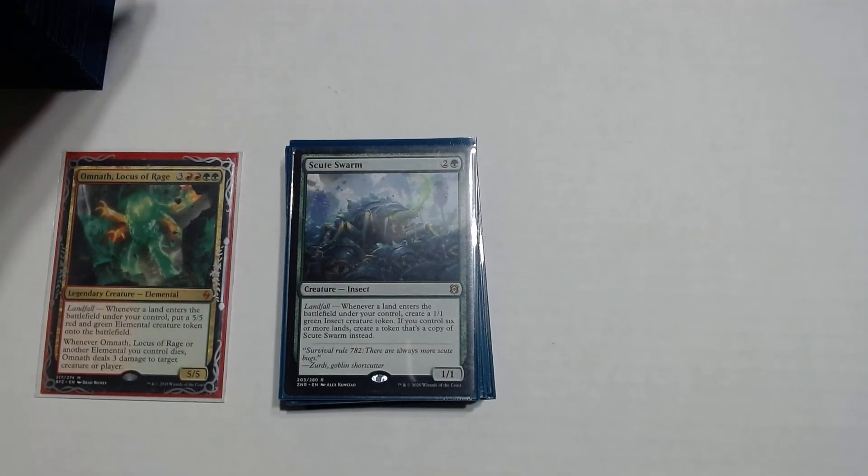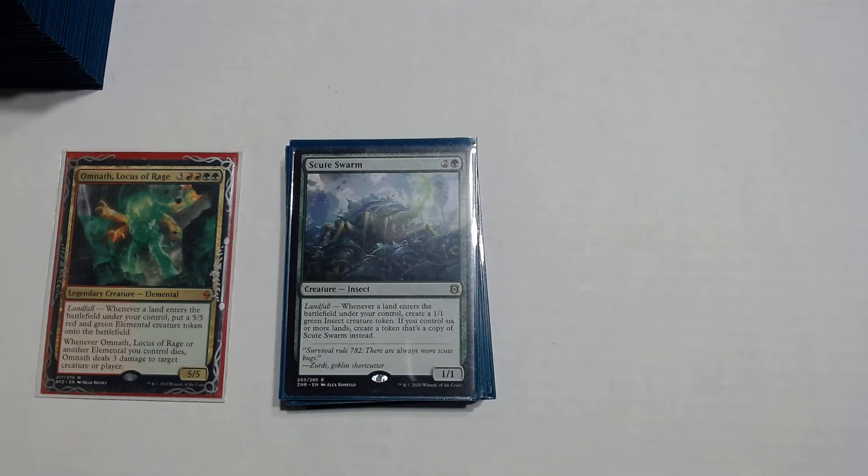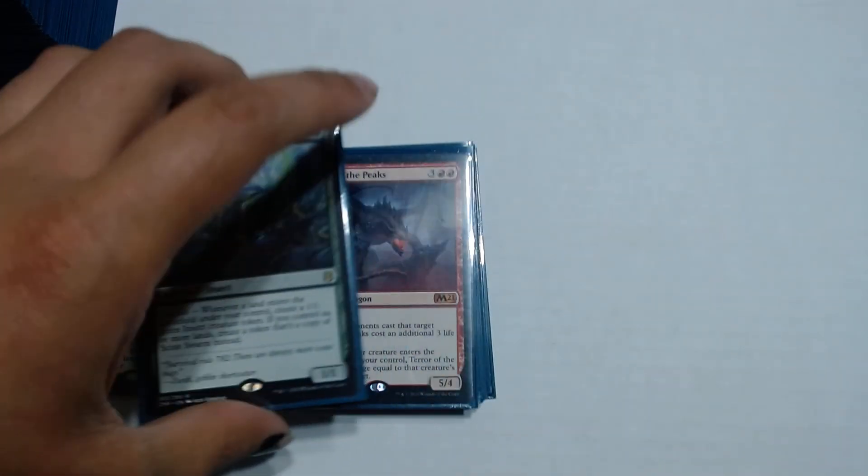One of the infamous win conditions for landfall now is Scute Swarm — a 2 and a green with landfall. Whenever a land enters the battlefield under your control, create a 1/1 green insect creature token. If you control 6 or more lands, create a token that's a copy of Scute Swarm instead. You're always going to have 6 or more lands with this deck. Basically, you play a land and make a Scute Swarm — play another land and now the 2 Scute Swarms each trigger, making 2 more, giving you 4. Play another land and those 4 trigger making 4 more — so you have 8. Every land you play they just double.